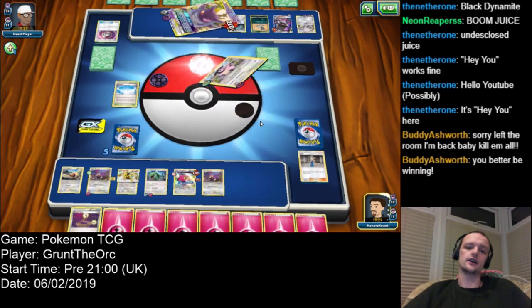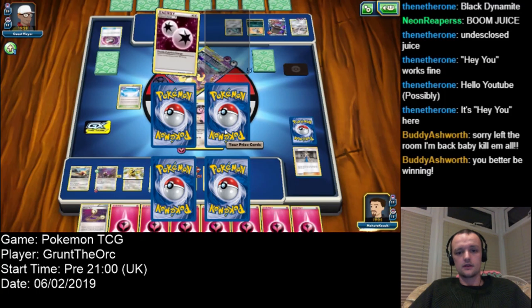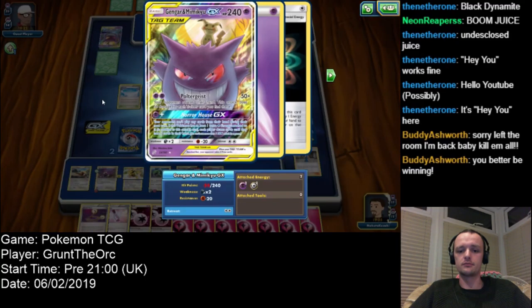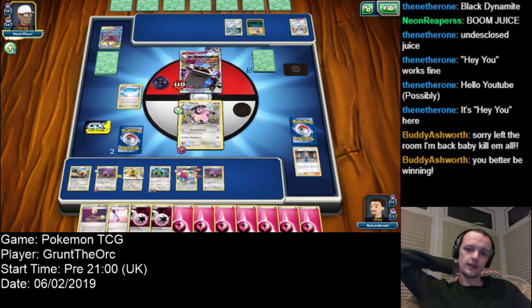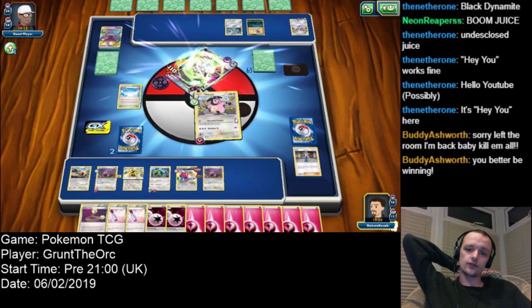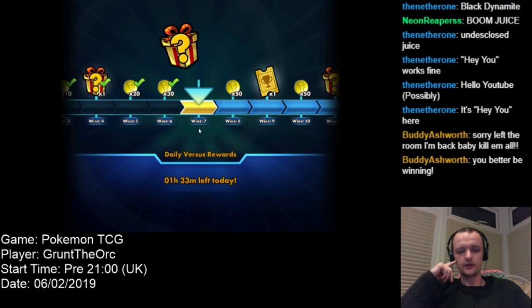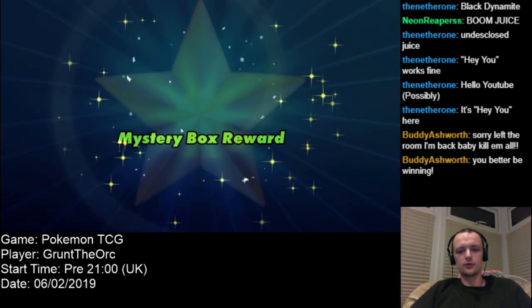And goodbye Gengar. That's something I didn't know about — you get three prize cards for knocking out a tag team monster. That's interesting. Especially as we're going to kill this Stack Attacker right now, and I get two prize cards for that one. So, victory for us. I used to lose the bank — no, it's not.